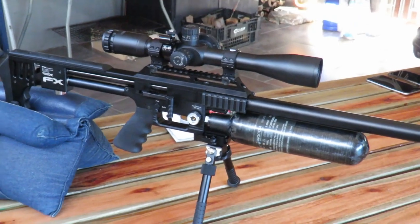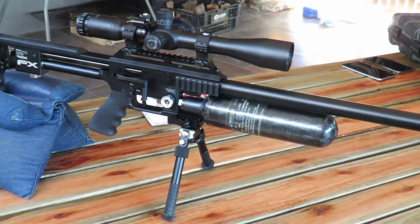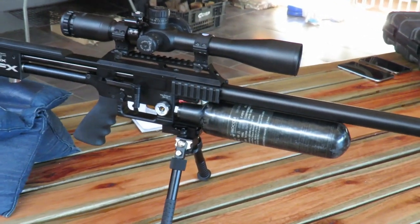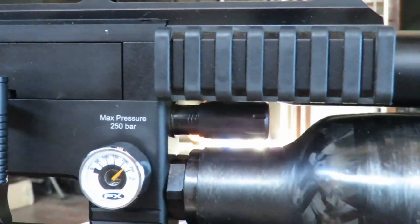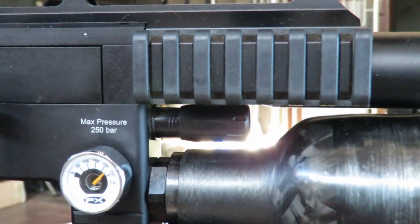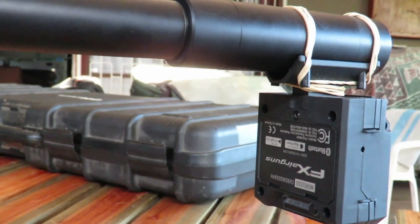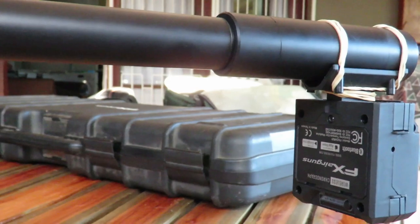The setup today is my FX Mark One Impact with a 700mm slug liner barrel. The regulator is set at 145 bar and the adjustment valve is set at three and a half lines. That gives you a good indication of the setup. I'll be shooting with the FX Radar for ballistic testing, and then we'll do the ultimate champion of champions shootout.